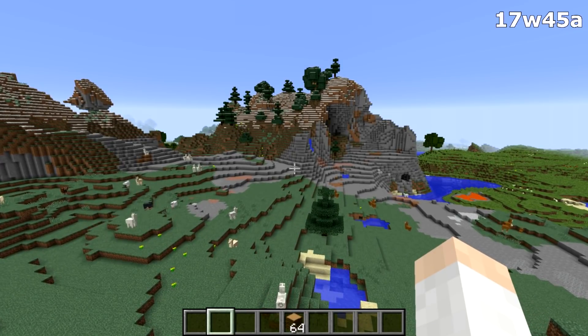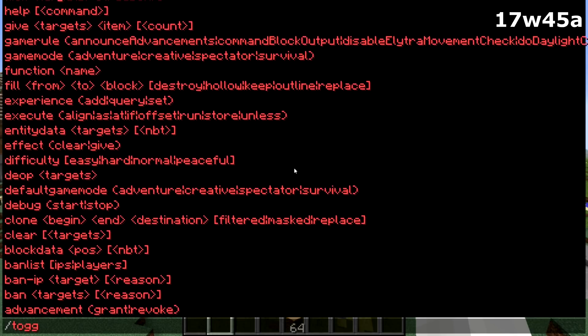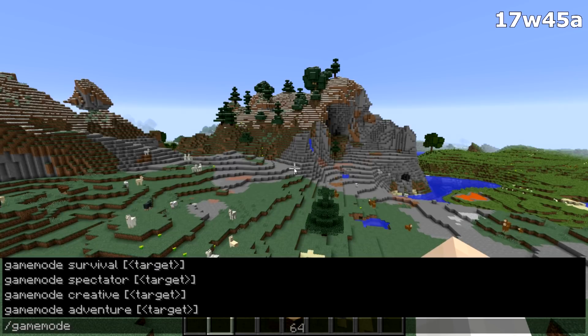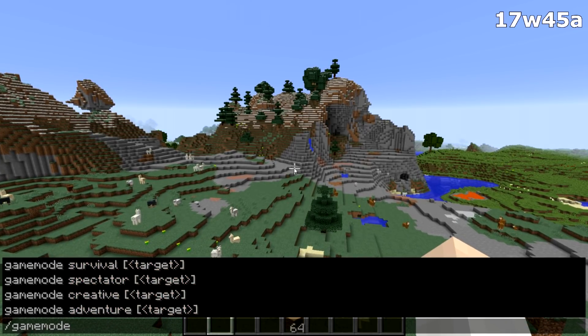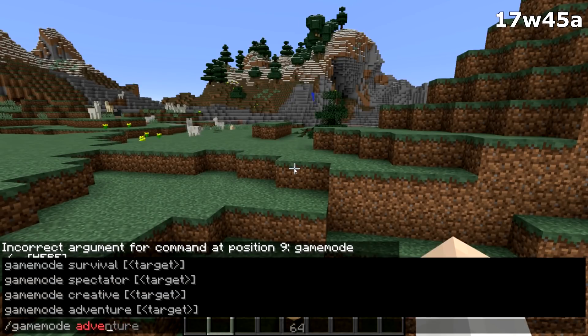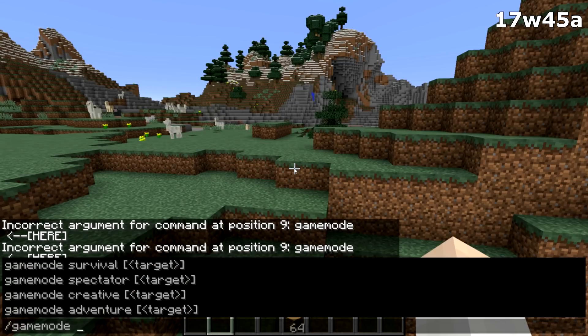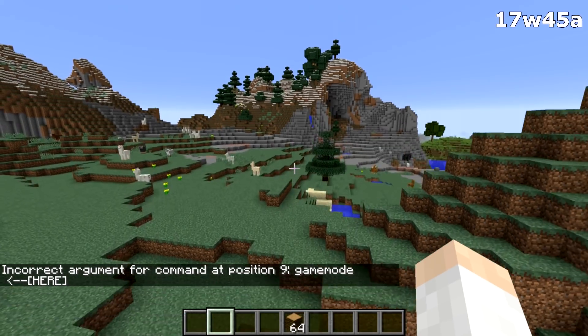I'll list a few significant changes. The slash toggle downfall command is no longer in the game — use slash weather instead. For slash game mode, you can no longer use shorthand like game mode 2 or game mode A. You have to type the full slash game mode adventure or slash game mode creative, and you also have to specify a target. Shorthand like slash game mode C or slash game mode 1 is now gone.